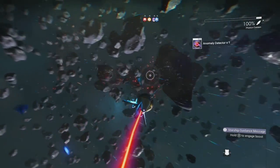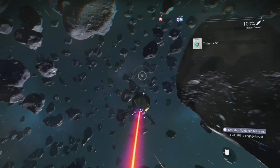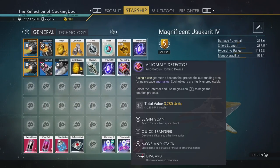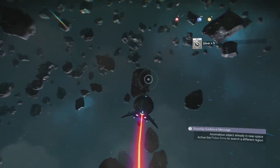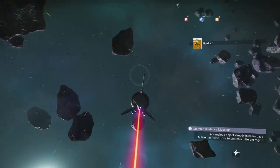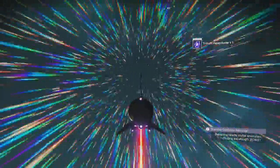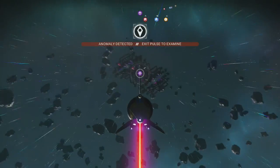Another method is to shoot asteroids in the hope of them dropping an anomaly detector. Just use the item and start pulsing — the anomaly detector will force a random encounter to spawn and will notify you when it does. Do note that this isn't necessarily a derelict freighter and could be any other random space encounter as well.